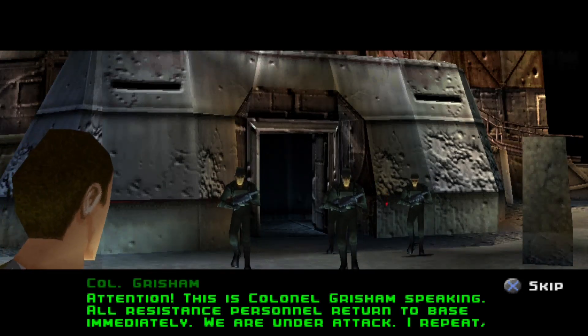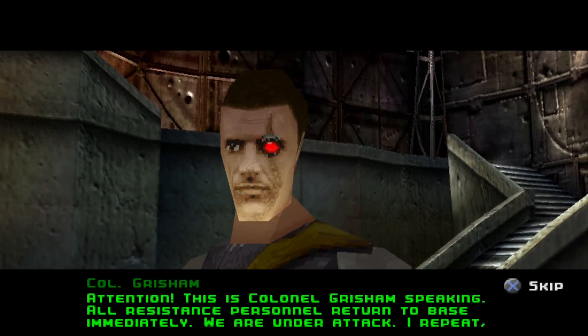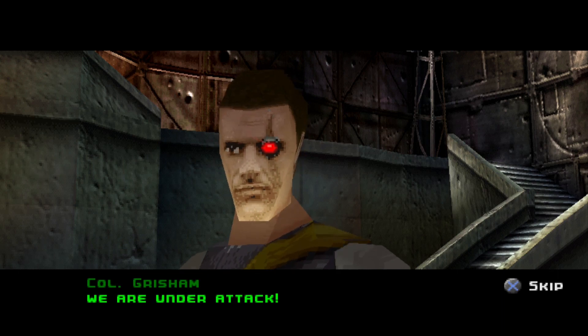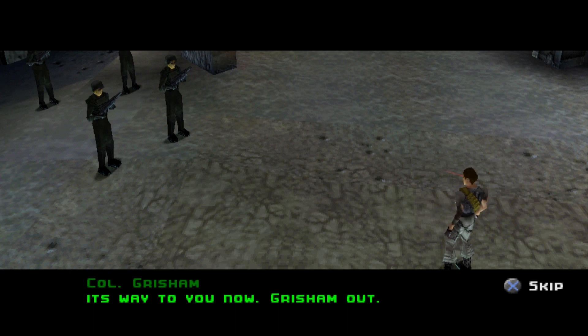Attention, this is Colonel Grisham speaking — all resistance personnel return to base immediately, we are under attack. I repeat — we are under attack. Colonel, they found us. I don't know how. I'm going to need all available troops back here — get this place evacuated. Transportation is on its way to you now. Grisham out.